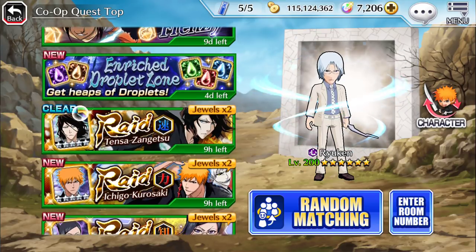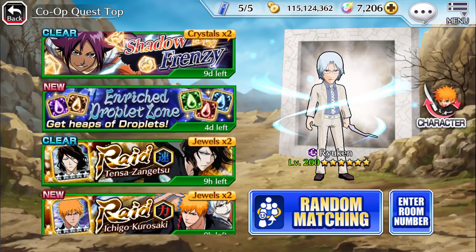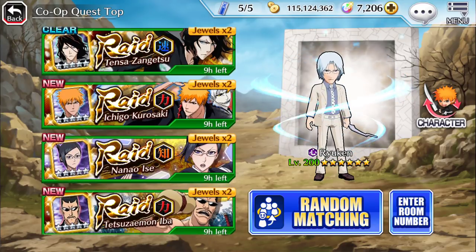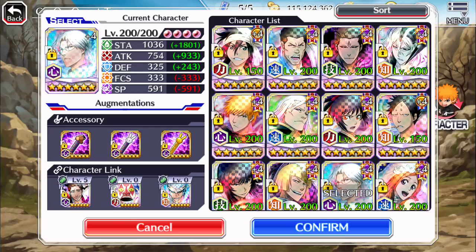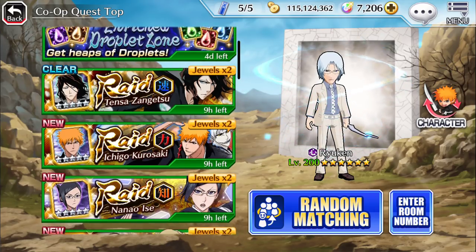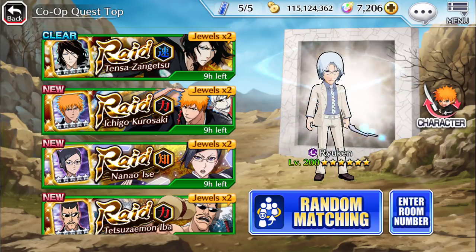As a newer player you might not want to spend orbs on reviving. If it's an easy raid and you see that everyone else can carry you — I'm not saying go into a raid and get carried, please do your best — but if I know that a person joins and is going to die and they don't revive and they don't care, they don't say sorry, they don't do anything, and I know they're going for a carry, I will gladly disconnect in the final room and you're not getting anything.